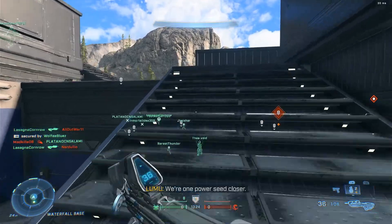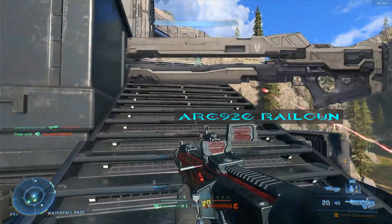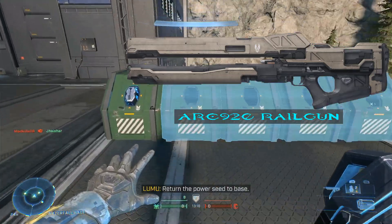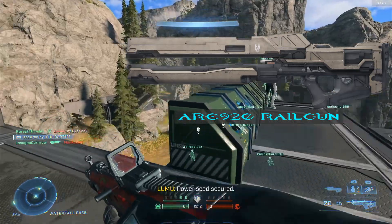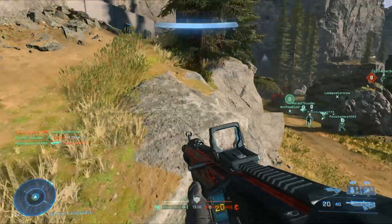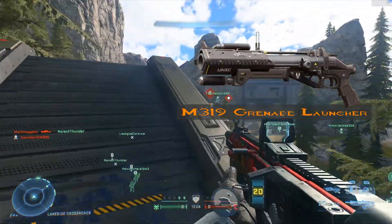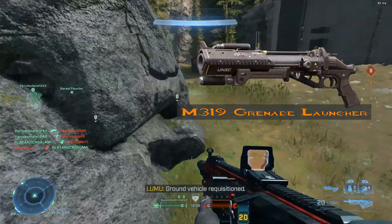Now on to the launchers. The first one is going to be the ARC-920 Rail Gun — it will act similar to the Halo 4 Rail Gun, not the Halo 5 one, with the exception of ADS. The next weapon is the M319 Grenade Launcher, which is the Reach grenade launcher. It would be perfect for Halo Infinite.